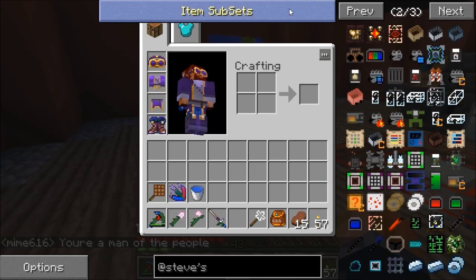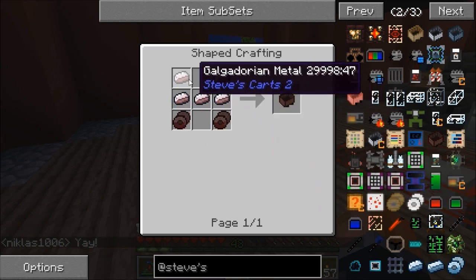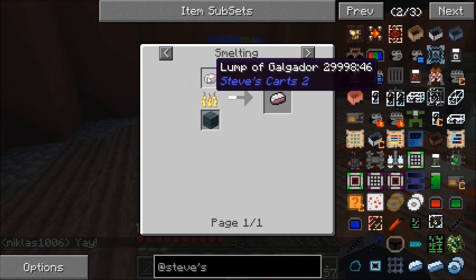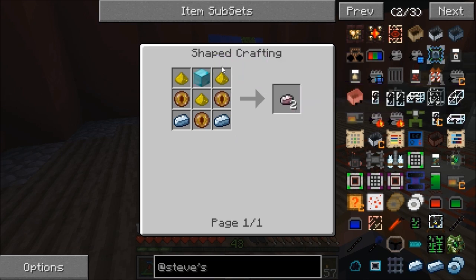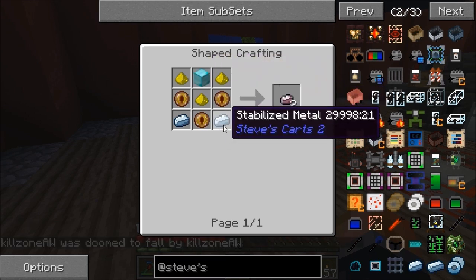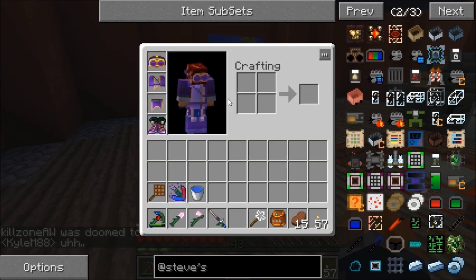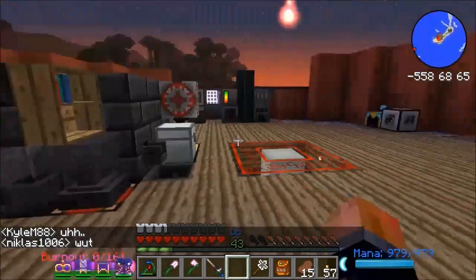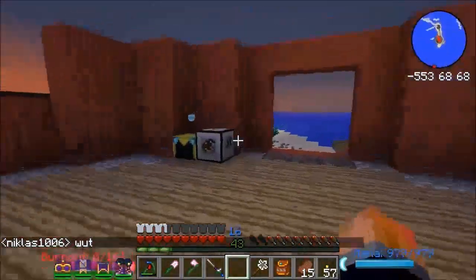Let's have a quick look at the Galgadorian cart to see how far off I am. For the Galgadorian hull I need seven Galgadorian metal, and each two of those requires nine diamonds — so that's 36 diamonds total. It's going to be quite expensive, but I think I can handle it. I'm sitting on 25 diamonds right now and there's still more in that hollow hill. With Fortune III that's helping too.